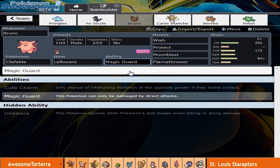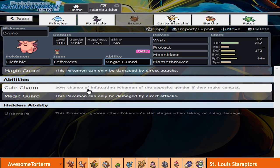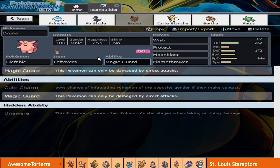I was a little torn between Unaware and Magic Guard. Unaware would be useful, definitely for Scizor, but at the same time I'm not going to want to take Iron Head and stuff like that anyway. I feel like Magic Guard is probably the way to go, especially if he sets up hazards, and especially since I don't have a Defogger or Rapid Spinner this week. So we're going to go Magic Guard.